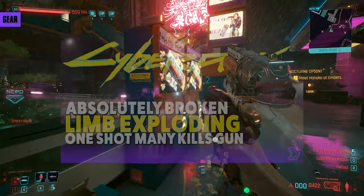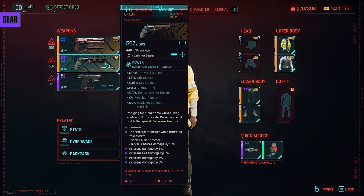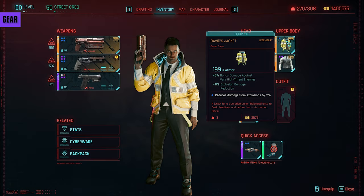Check out my video below on where to find it and how to use it. You can also upgrade and recraft the legendary pistol Crash as well if you love those headshots. Other than those recommendations which give you the most gore, Night City is your oyster. Punch and shoot your way to the top. How you dress is up to you but getting David's jacket definitely suits the theme.